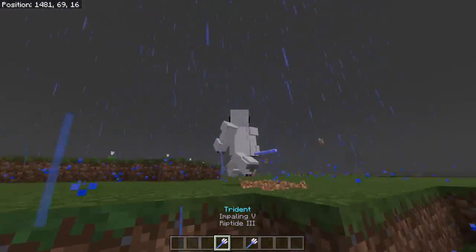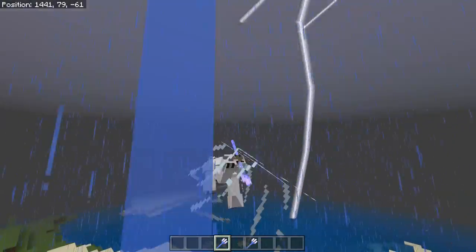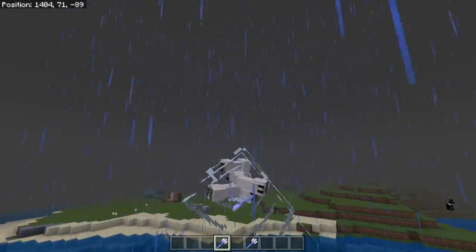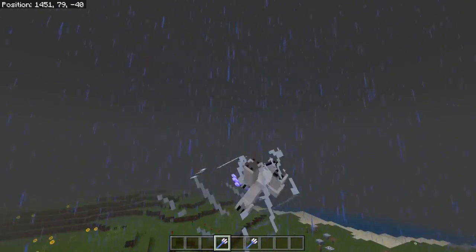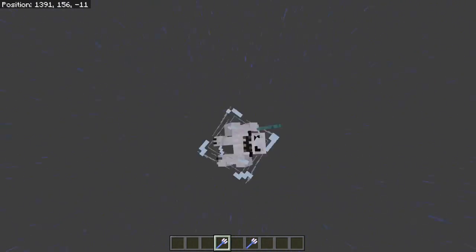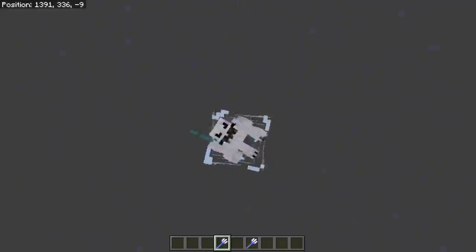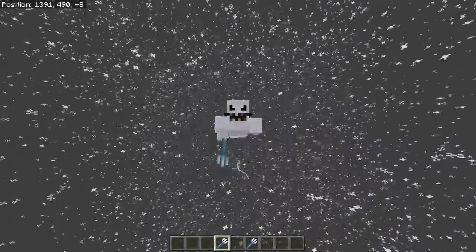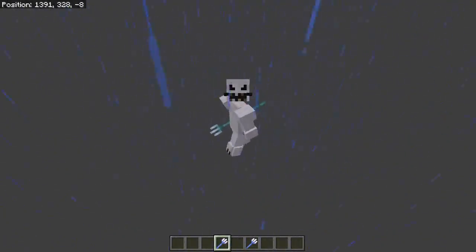If you have riptide on your trident, you can actually fly through the air while it is raining, which is amazing. Something I just want to point out real quick is that thunderstorms have been amped up like a thousand times - there's so much thunder and lightning right now, it's actually crazy. This is a really awesome enchantment and you can get super high super quickly. We're already at Y-400 and it just keeps going non-stop. The animation is cool as well - basically the best weapon in the game and you totally want one.